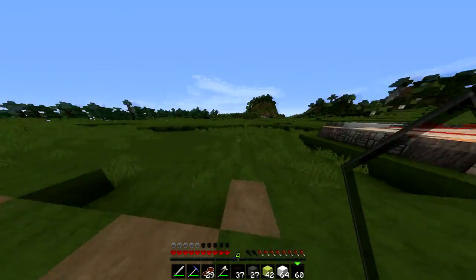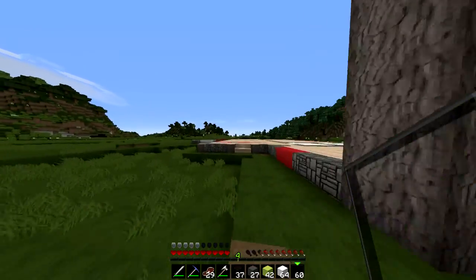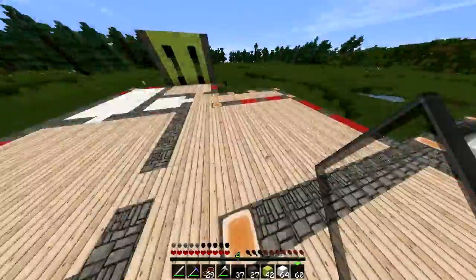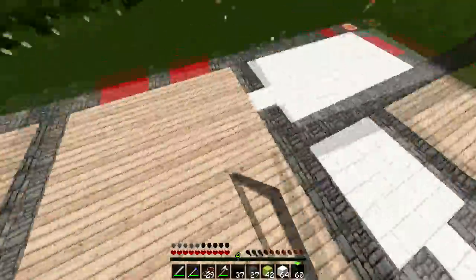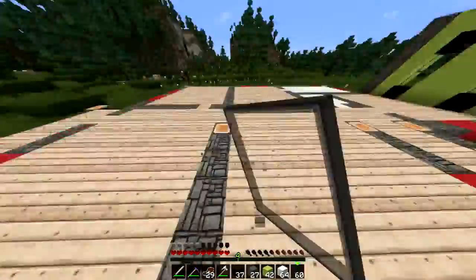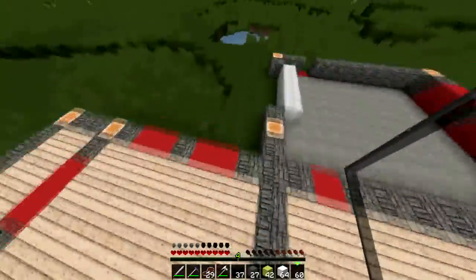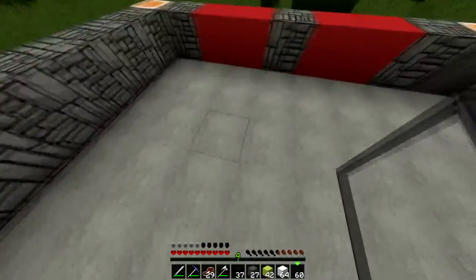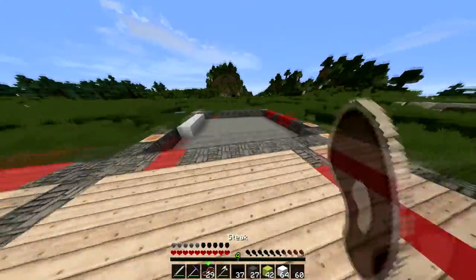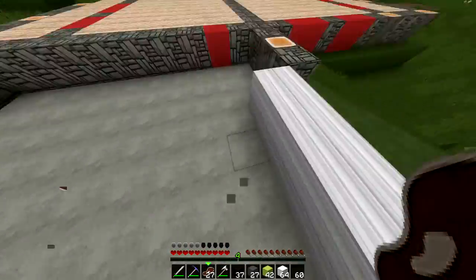Alright, so this here is going to be the front of the house. Right here is like the porch, and we're going to be walking into the house. This is supposed to be a bedroom, I think, and then this one too. I don't exactly know what all of these are supposed to be or if he furnishes them. And I'll put a link to his channel down in the description so you guys can check that out. Over here is going to be the garage where I'll probably just store some horses or something.